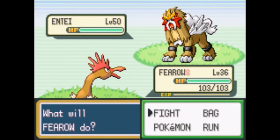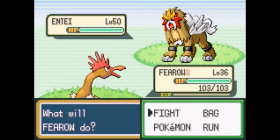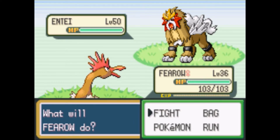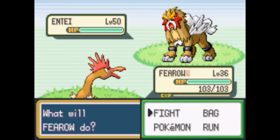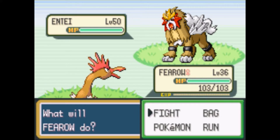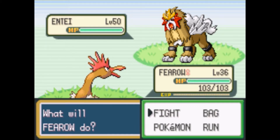One thing to note: depending on who you picked as your starter, that determines which Roaming Legendary you find. Since I picked Bulbasaur, the Roaming Legendary in my game is Entei. If you started with Squirtle, the Roaming Legendary in your game will be Raikou. If you started with Charmander, the Roaming Legendary in your game will be Suicune. So depending on your starter, that determines what you're going to find. You can only get one — it's like choosing version exclusives. That's just how the game works.